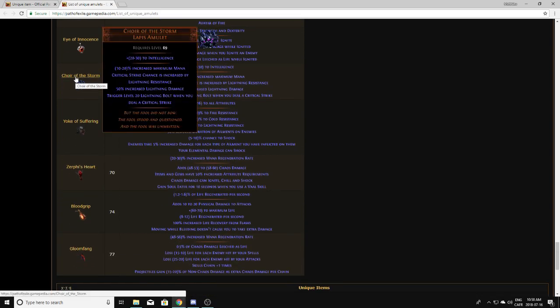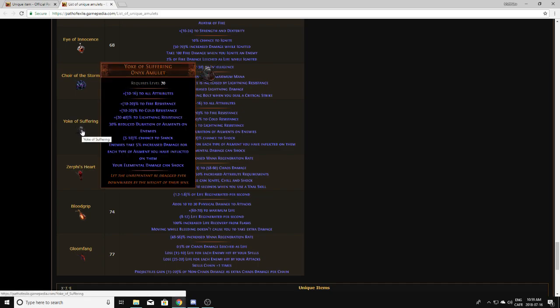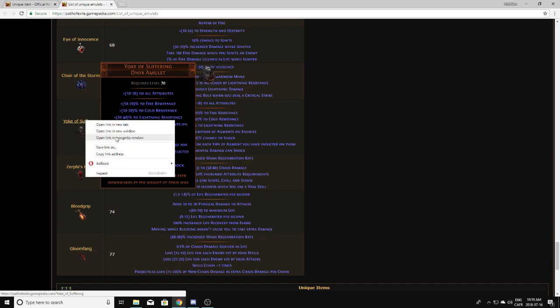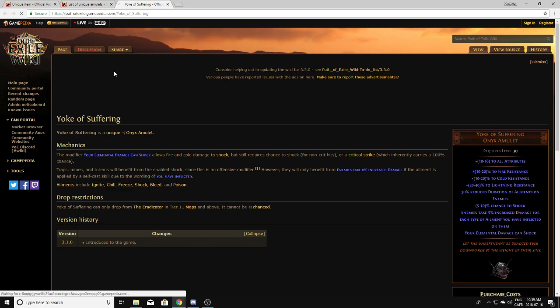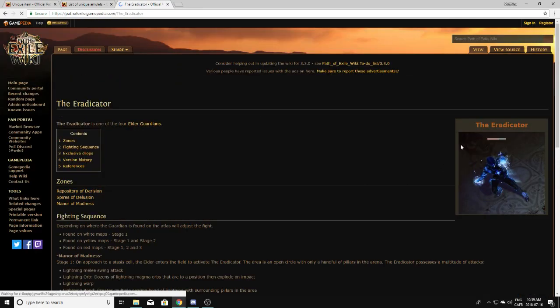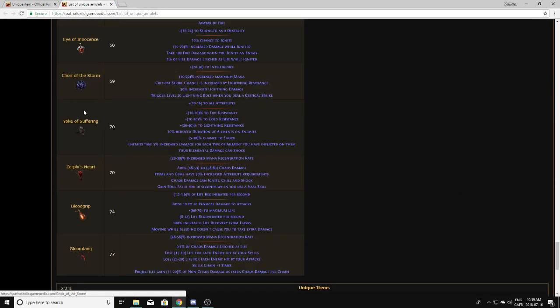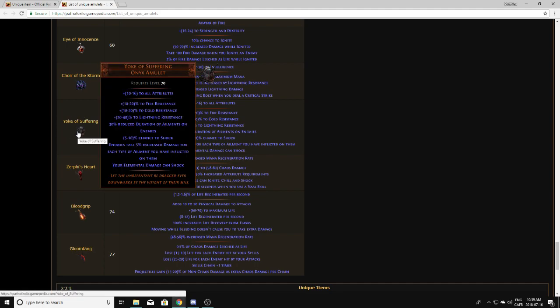Choir of the Storm is the upgraded version of the Esh amulet — Voice of the Storm — and that's worth a whole lot, but you'll get the unupgraded version as a drop. Yoke of Suffering is a good one, always worth a good amount — be sure to pick those up. I think they're an Elder Guardian-only drop, so if you drop one from a Guardian you obviously want to pick it up.